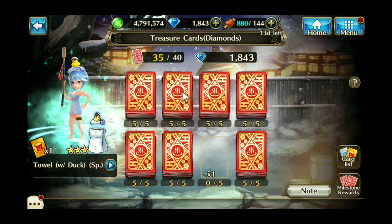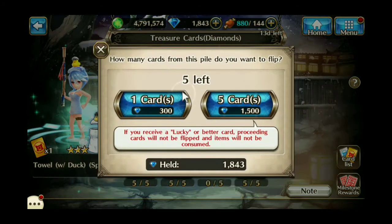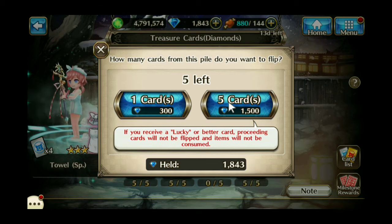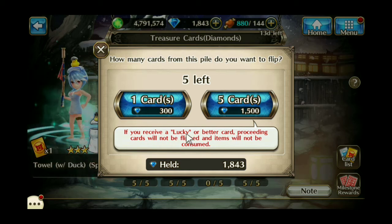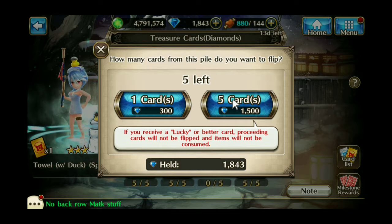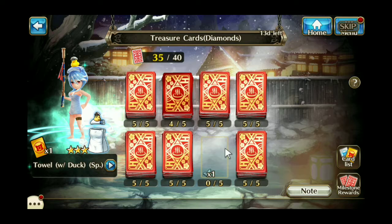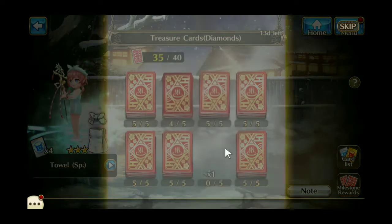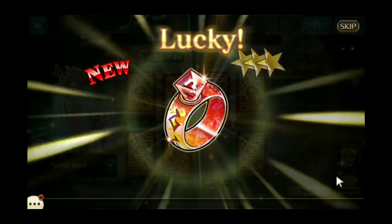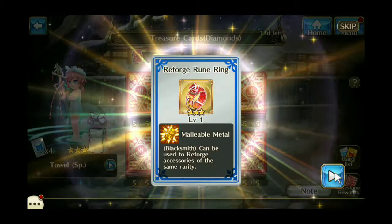And if I get one of the rarer ones this time, I'll go to a different stack. It actually tells you that it won't keep going. So let's try. I got a rune gear box — it's a three-star reforged rune.